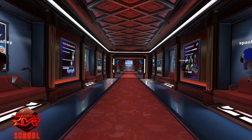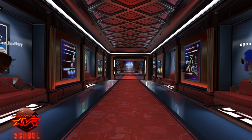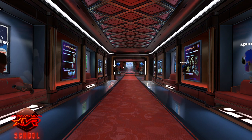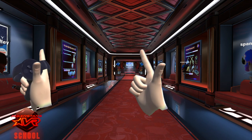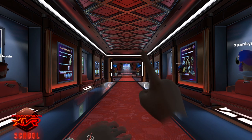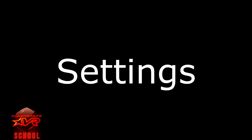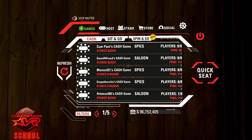When you launch the game you'll find yourself here in the lobby. The first thing you need to do is adjust your settings. You can do this by squeezing the bottom grip and touching the thumb pad to make a pointy finger, and then press your watch. Access the settings by pressing the cog on the top right.